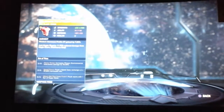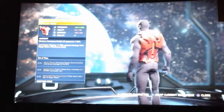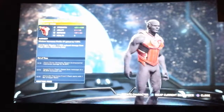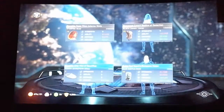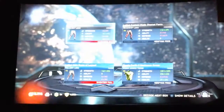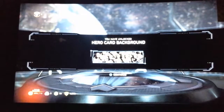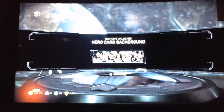And we've got a torso piece for the Flash. This one looks really cool looking. And we've got the emblem — the Bat family and the thing.